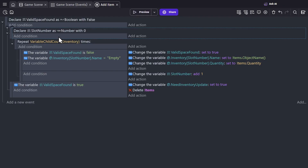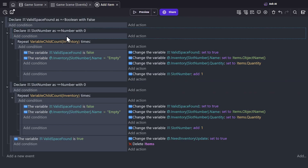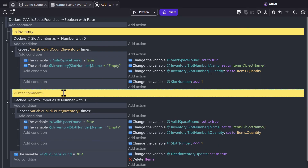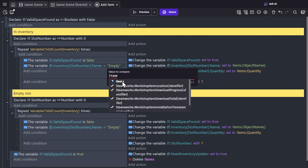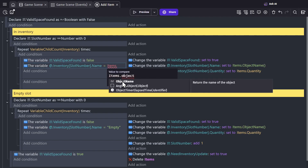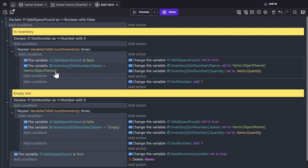So what we're going to do is copy the original logic — use the first one to see if you already have it in the inventory, and the second one to see if there's an empty slot. Instead of checking if the name of the slot is empty, we check to see if the name is the same as the item's object name — from the items group, the things we're picking up off the ground. If you've picked up one that you already have, it goes into that slot and changes valid space found to true.